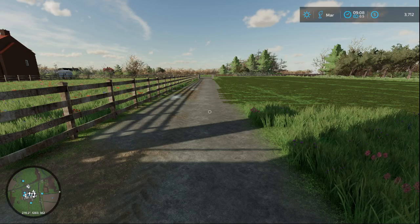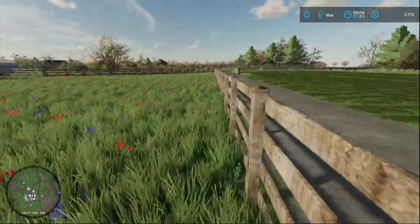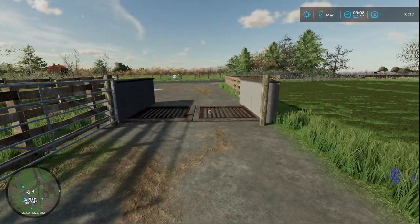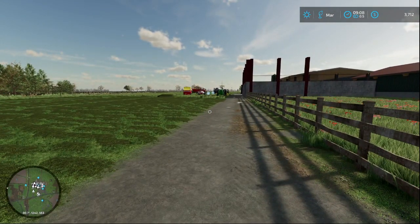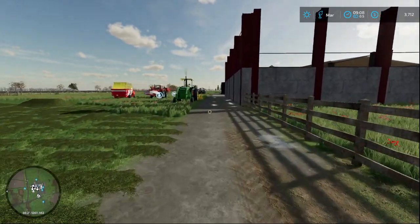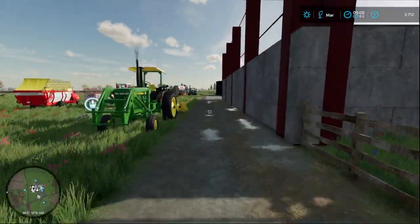Hey, what's up guys, welcome back to another video. Today we are on a brand new map — the dairy map, it's on the in-game mod hub. I'll put the map name in the video title for you guys. I know y'all like when I do some dairy farm stuff. We're going to pretty much start from nothing — I already bought some cows, but they're going to have to wait. Their production and health aren't going to be great right now. We only got three thousand dollars, so we need to make some money to get them food.